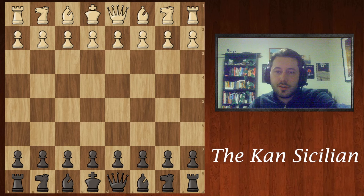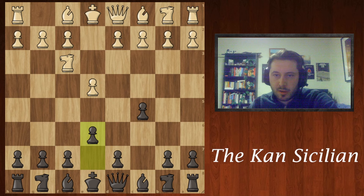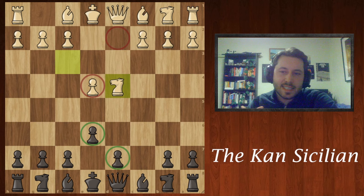After e4, the Sicilian starts with c5, preventing 2.d4. So white will play knight f3 first, preparing d4, and here black has a few options, so it's hard for white to study up. To get to the Khan, black must play e6, and after white plays d4 we always take this pawn so that white doesn't have full central control. So c takes d4, and after knight takes d4, we reach this typical open Sicilian position where white has managed to win the center, but black has more potential to take over the game with the two latent central pawns. Black has managed to trade their c pawn for white's central d pawn.